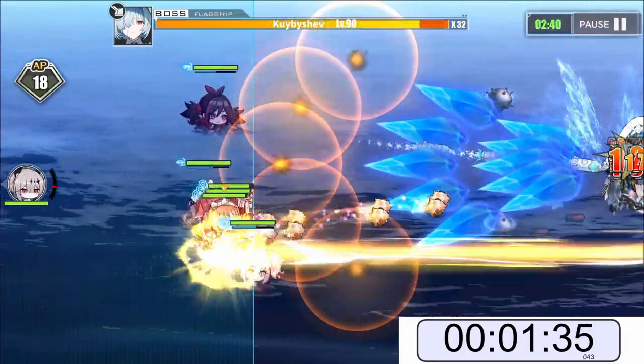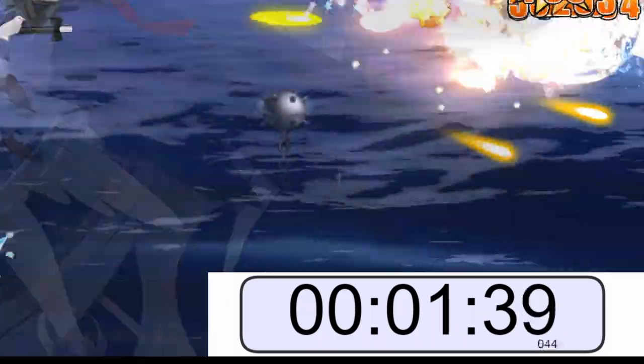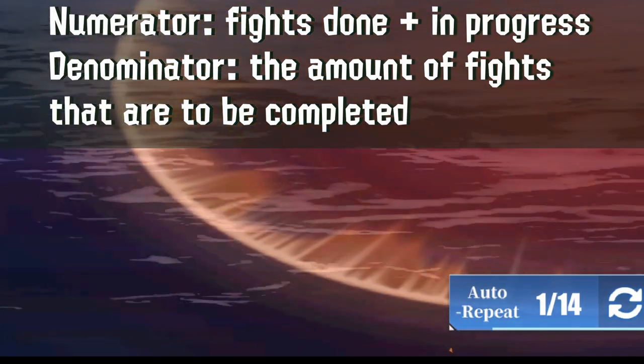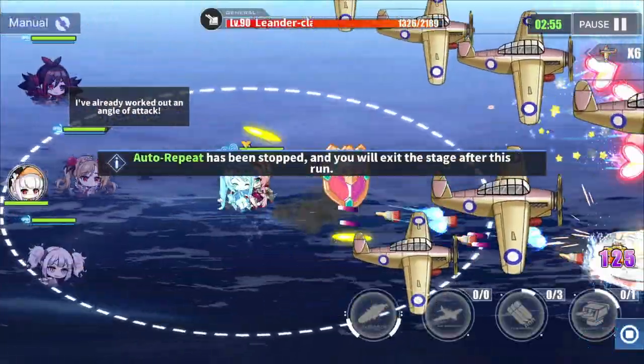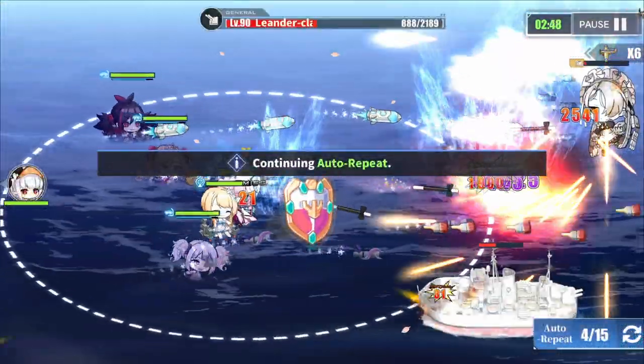While doing this experiment, I also ran a stopwatch to keep track of how much time had passed as auto-repeat did its course. If we move it over, we can see the prompt for the auto-repeat, which counts the amount of battles it is on. Tapping it will bring back the controls for you to control the fight manually, but also stops auto-repeat. Tapping it again resumes the full auto.